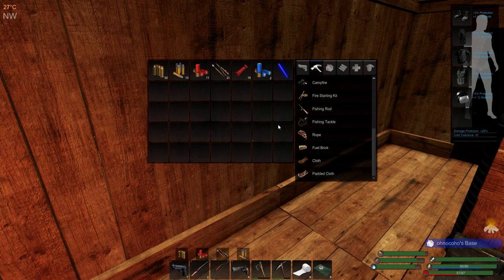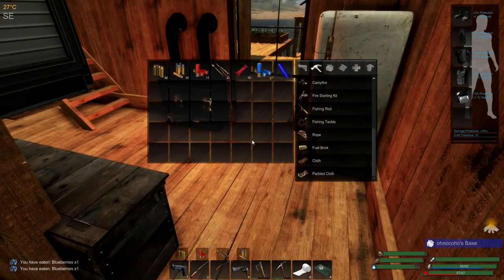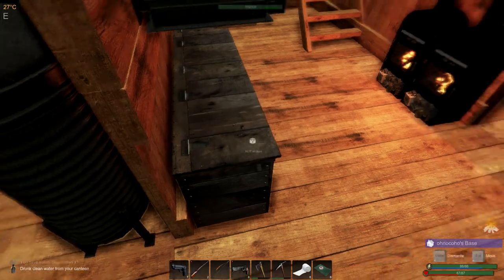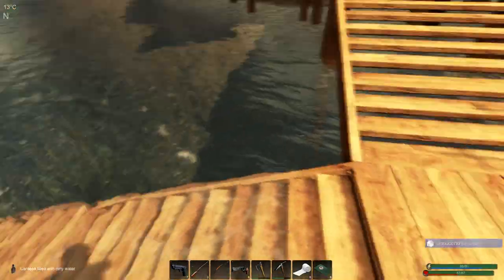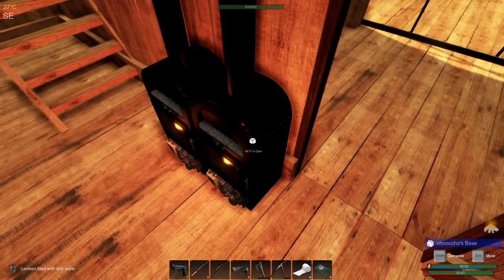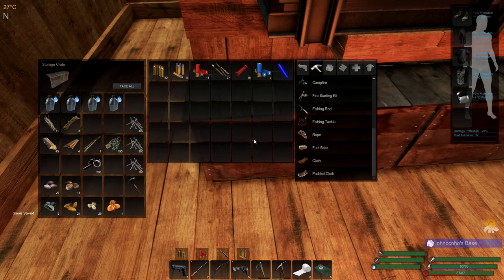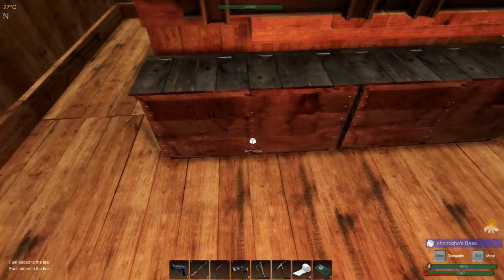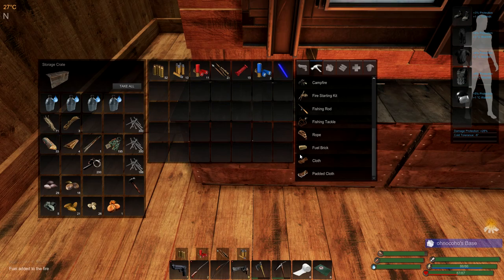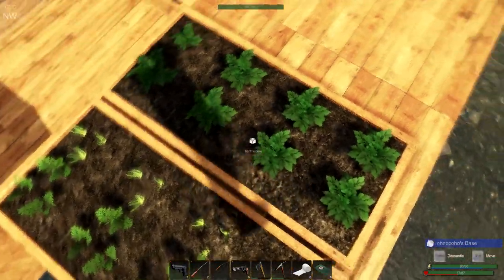We've got bandages, health kits, ammo, and I could do with a few vegetables - we'll eat these here. Let's have some water and we'll be ready to go tackle the day. I should top up the fires just so they don't go out during the day - I have a bad habit of doing that. We'll probably need to get some wood. I think our plants are fine - we took care of them last night.